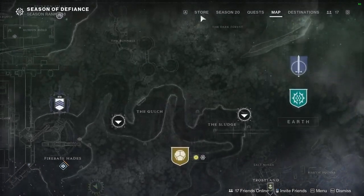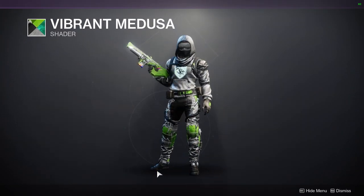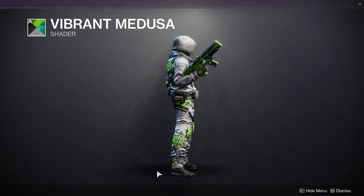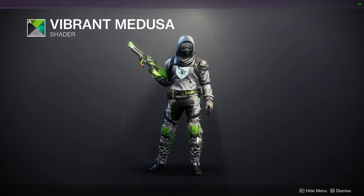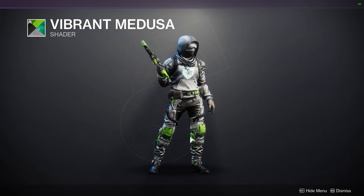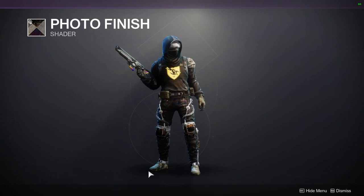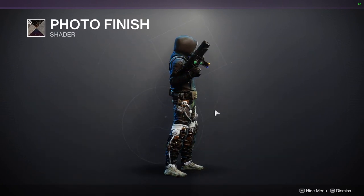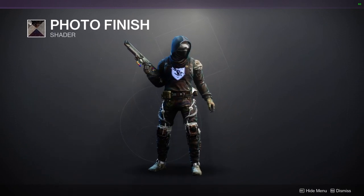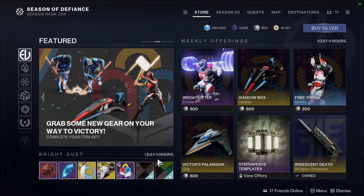For Eververse we have Vibrant Medusa, which is a decent shader. I actually used it for my Eternal Warrior video with that armor ornament and it came out pretty cool — though the base look was way better than the ornament. Photo Finish is back again and this is the last time you'll be able to get it for about a year. Definitely pick it up because the chest glows actually change color, giving you RGB lighting — really cool. My only gripe is that it takes on this holographic texture that doesn't shade well with armor pieces and cloth.